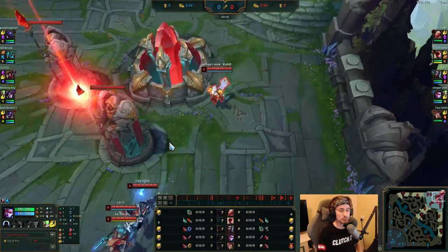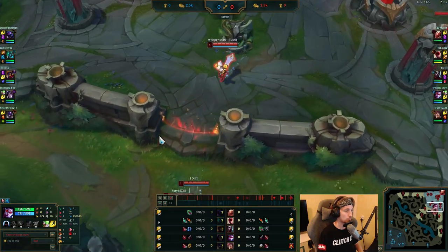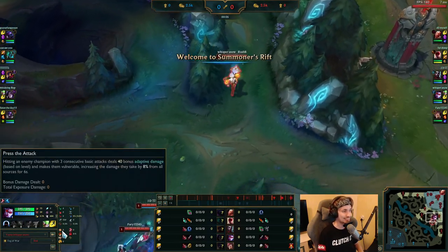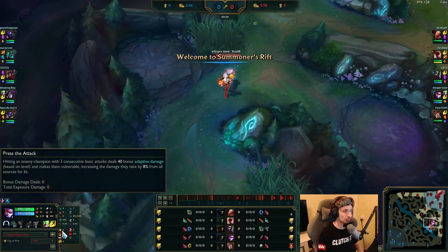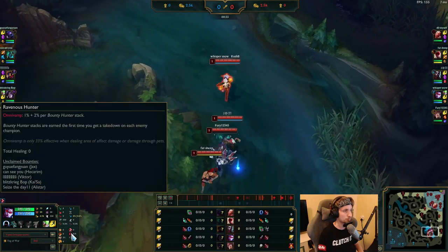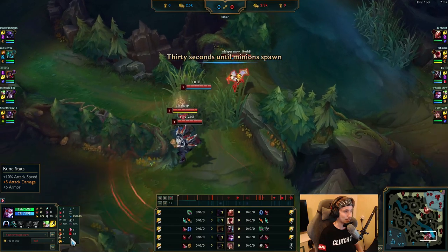Now, the best runes you can possibly take for Season 11 on Vayne — also the runes he's pretty much taking right now — are Lethal Tempo as the main keystone, with Triumph, Alacrity, Coup de Grace, Taste of Blood, and Ravenous Hunter. With Attack Speed, AD, and Armor in the minor runes.